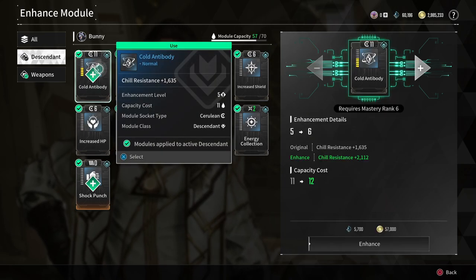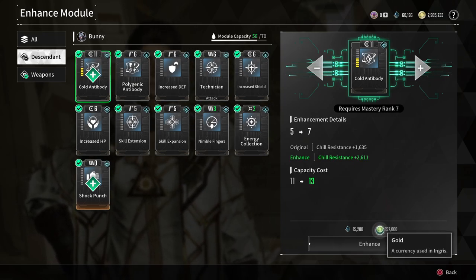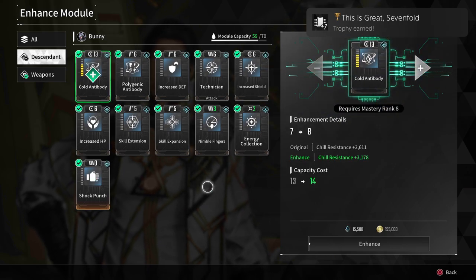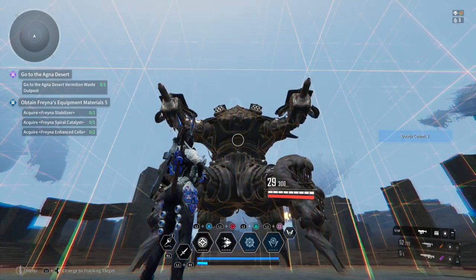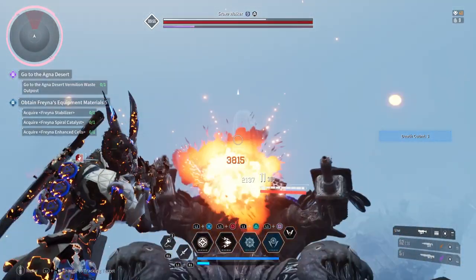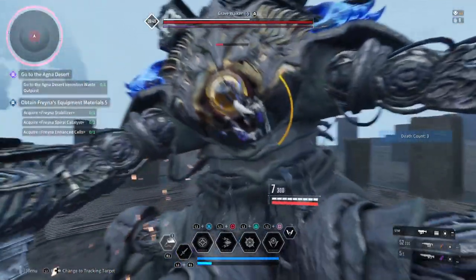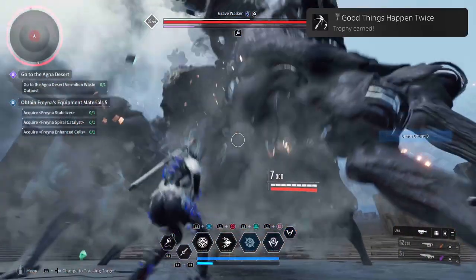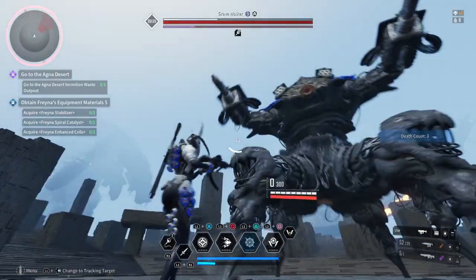'Sevenfold' — enhance any module to plus seven. Basically you enhance one module seven times, which is very easy as long as you have the necessary components. 'Good Things Happen Twice' — successfully remove colossi parts two times, excluding the Retrieve the Iron Heart operation. Basically in the void intercept battles there are big bosses — by damaging specific parts of the bosses they will glow yellow, and you can go up to those parts and break their shields. Do this twice and you'll get the trophy. Very easily done.